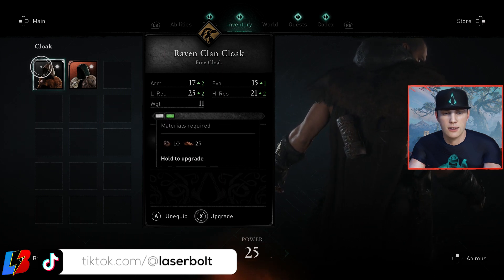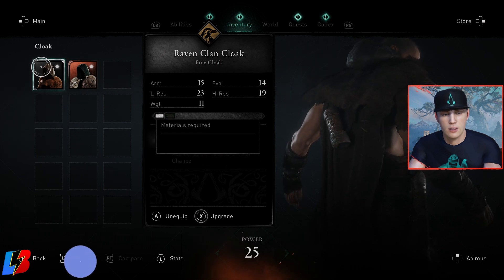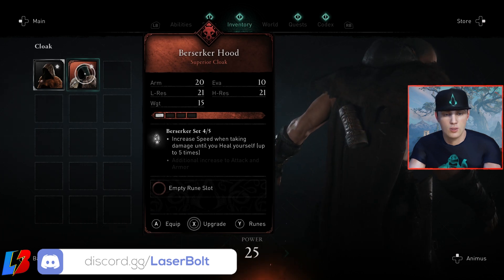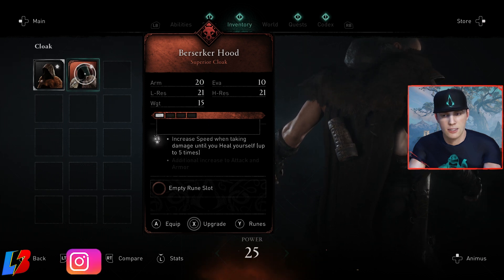Every time you upgrade, it's going to upgrade your armor, your evasion, your low resistance, and your high resistance. That is what's pretty great about the game. Overall, that is the base stat upgrade system. That's part one of how you're able to upgrade. Part two is by rarities, which allows you to go from gray all the way to mythic, with up to four different levels you're able to upgrade within each rarity.